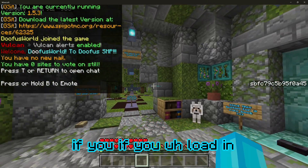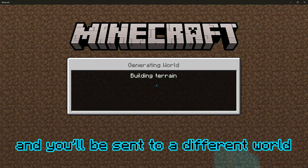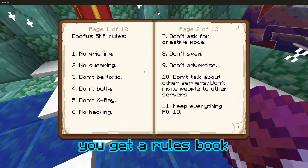If you load in, then go to here, and you'll be sent to a different world because the spawn is outdated and I don't know how to fix it. Just click this button and you'll get a rules book.